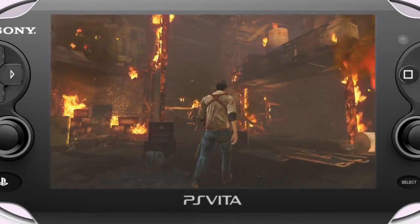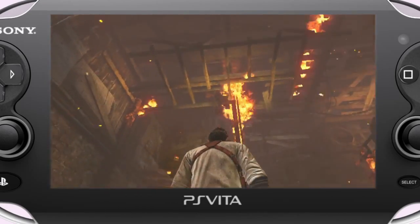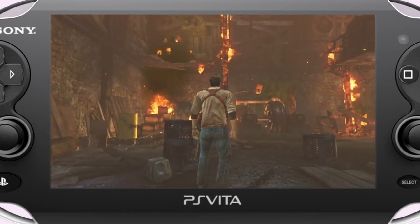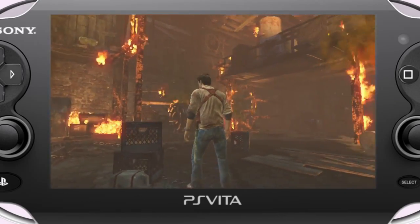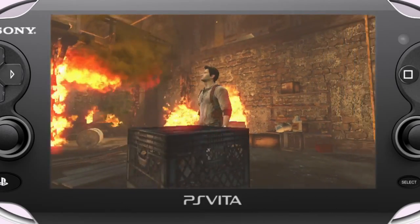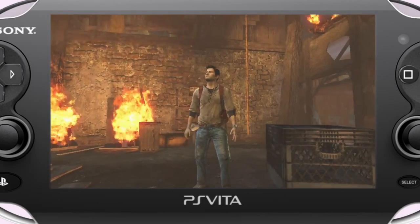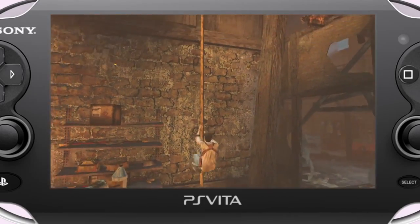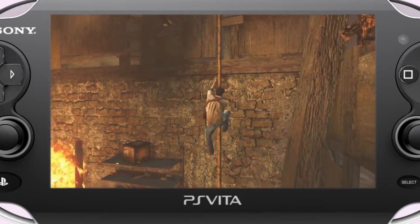One of the reasons we chose to demo this burning shack is that our special effects show off some of the power of the Vita. These kinds of effects — the particles, smoke, fire, dynamic lighting, and optical effects — would be impossible on any other handheld. And remember, the screen you're watching doesn't do it justice. You have to see this on the 5-inch OLED to appreciate how vibrant everything really is.